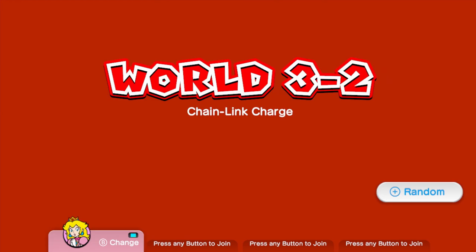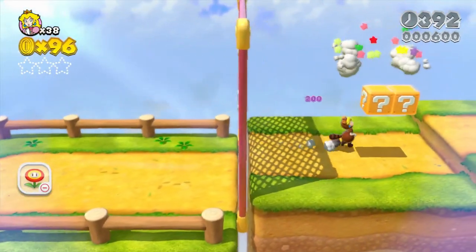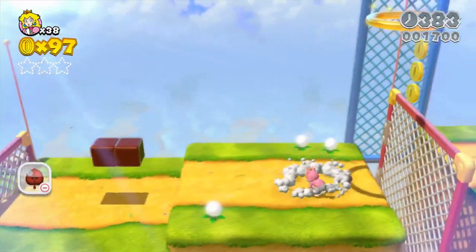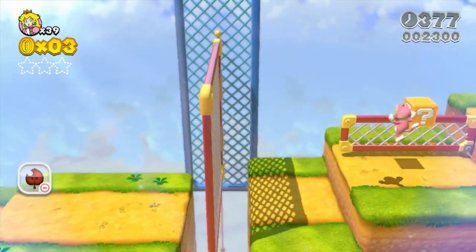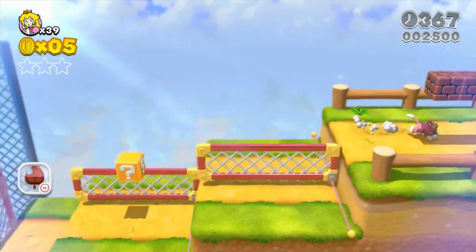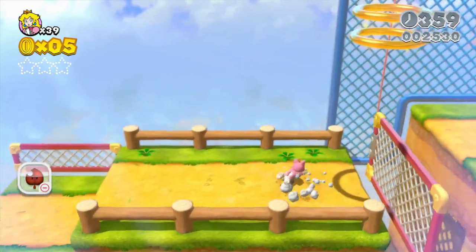We're gonna stick with Peach for a while because there's gonna be a stage where she's gonna be the most helpful. There's a cat suit, so we're Cat Peach. I'll probably go on and on throughout this playthrough about how much I love the cat suit. I just think it's a solid idea that they used in the Mario movie, but they have not used in a Mario game since — unless you count Bowser's Fury, which I'm not 100% sure I count as a main series Mario game.